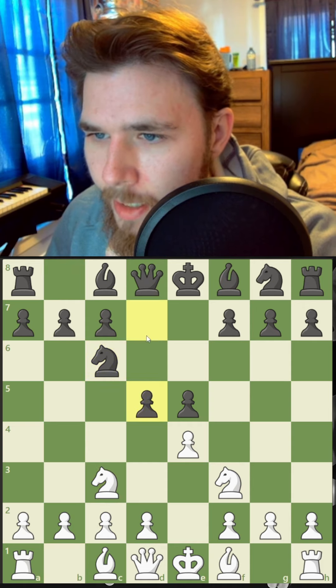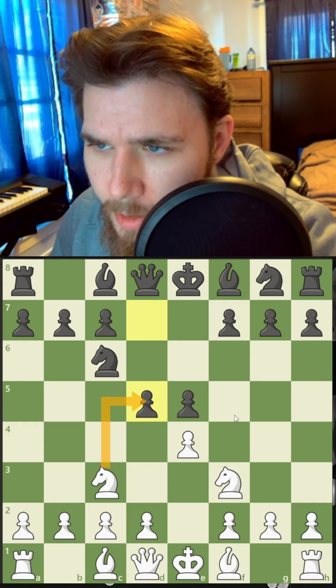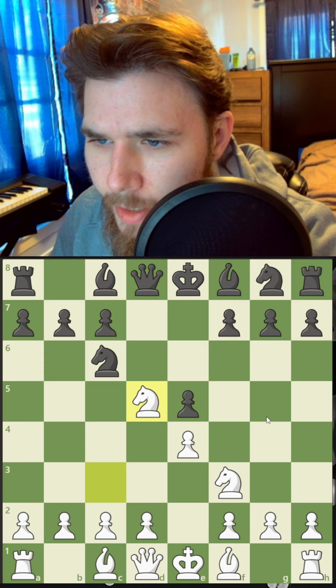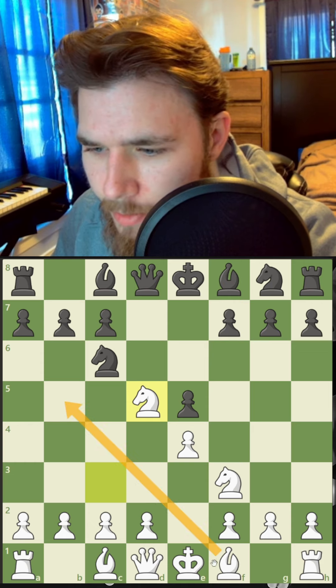Let's go knights before bishops. Now they're striking in the center. This appears to be a free pawn to me. Maybe taking with the knight is better so that they don't have any push. Let's go ahead and capture the pawn, and then we just want to get the bishop out.